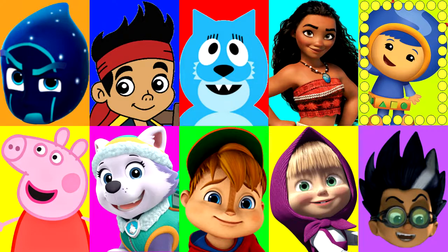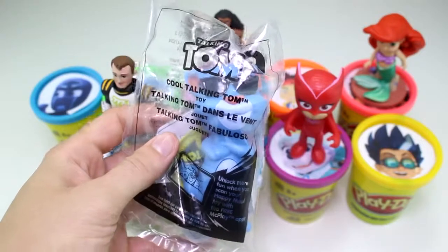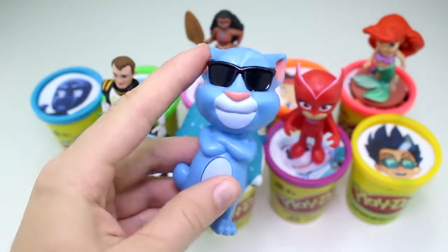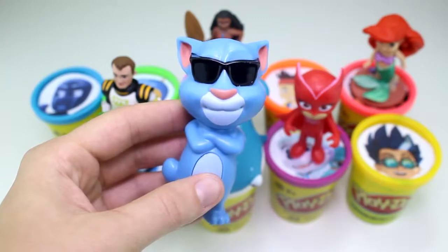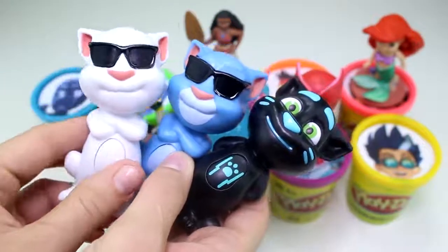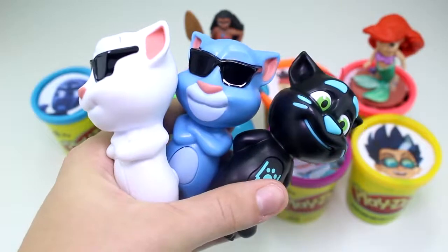Let's see who it will land on next. Look at how fast it's going — I can't keep up with it. And stop — it landed on Alvin from Alvin and the Chipmunks. And Alvin has the red Play-Doh cup. He brought us a cool surprise of Talking Tom from a McDonald's Happy Meal toy. His arms are crossed and he has some really cool glasses on. Let's press his belly and see what he says: 'Why don't we go out and have some fun?' I also have these other Talking Toms — so far these are the three I've collected from McDonald's. My favorite is probably the black one with the blue whiskers, nose, and eyebrows. Which one's your favorite? Let me know in the comment section.